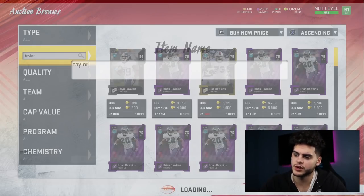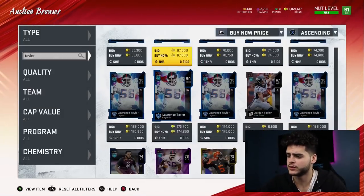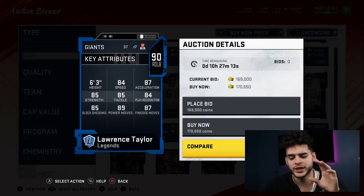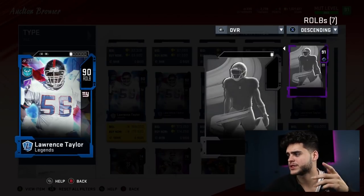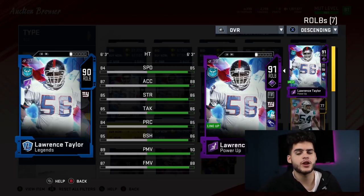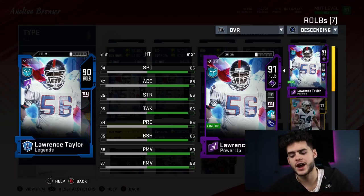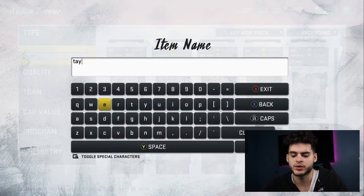The next guy on this list will be here all year — Lawrence Taylor. He is one of the glitchiest cards, one of the glitchiest human beings in the history of Madden when it comes to football. This card plays great — always gets to the quarterback, three sacks a game. I have him powered up and ready to go. Once he gets his upgrade it'll be even better. Right now he's great, he's amazing, he's glitchy coming off the edge. He's at number 8 only because he's not at his highest card tier yet — once he gets there he'll probably be top 3.